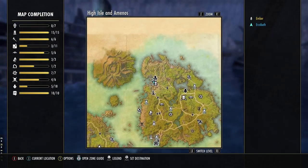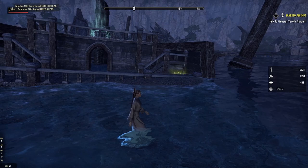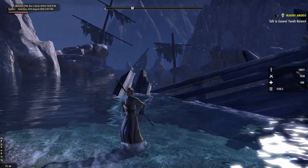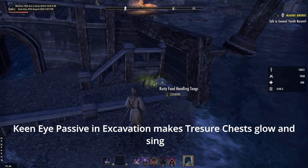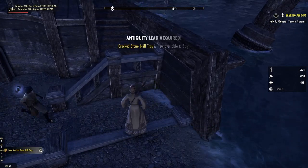Cracked Stone Krill Tray takes us to the island of Amenos. At Skulltooth Coast you'll find a collection of shipwrecks. The one closest to the shore hides the lead. This location is sheltered by tall cliffs. A single road leads in, and following it will take you almost directly to the lead.